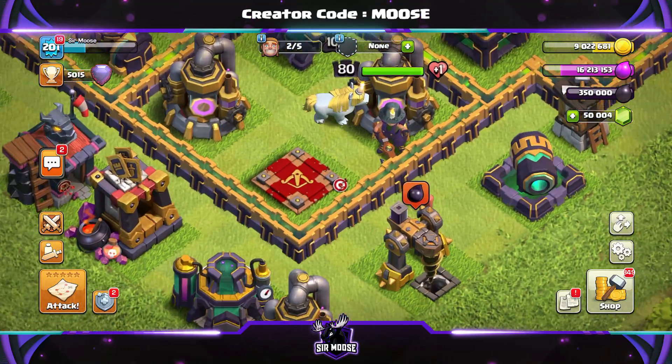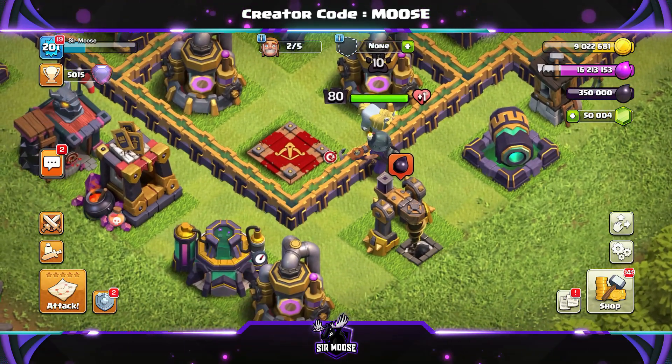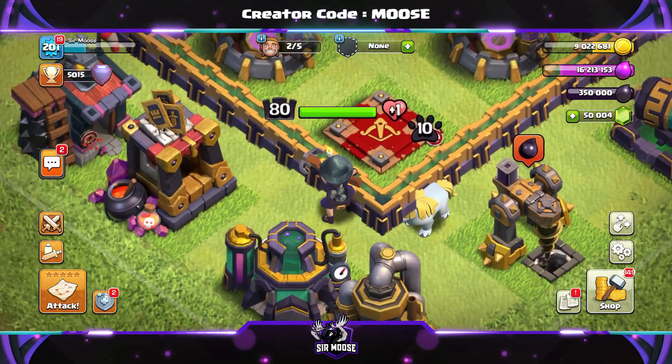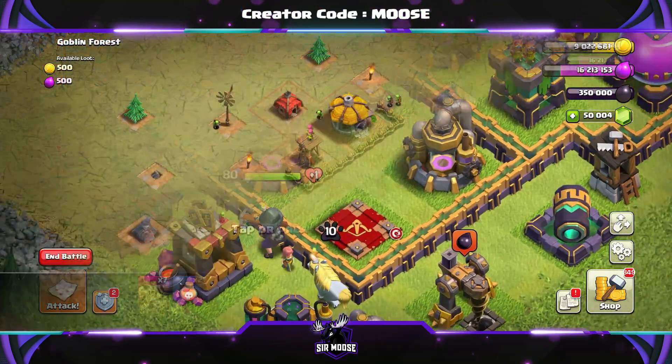So we're going to equip that now, and as you can see, the Queen looks quite magnificent. The Unicorn is saying yes, I do approve of this new hero skin. Let me know in the video comments guys, what do you think? Do you like the new hero skin? Are you excited for the Clan Capital update? I'd love to hear your opinions.